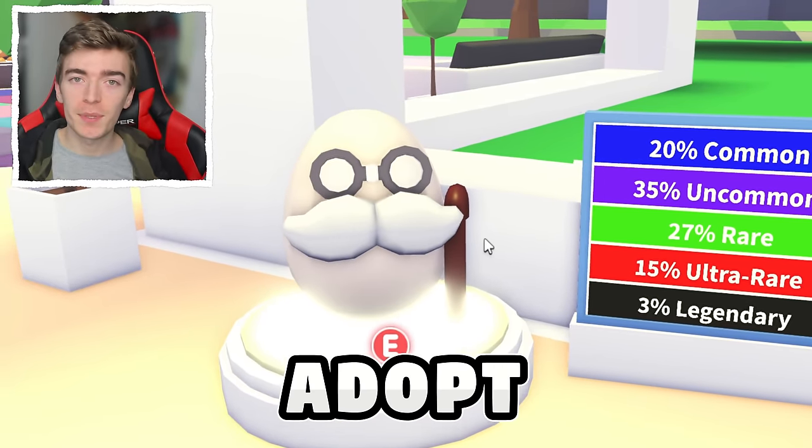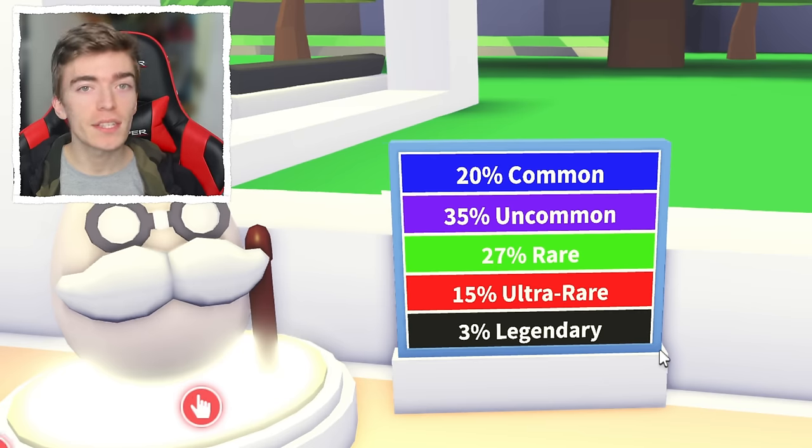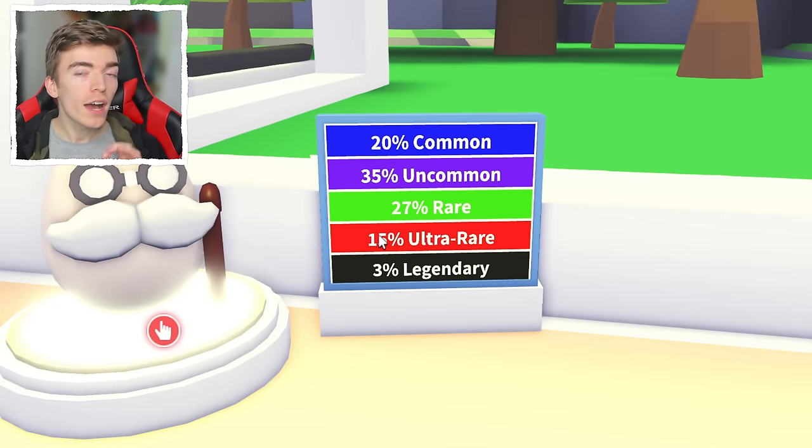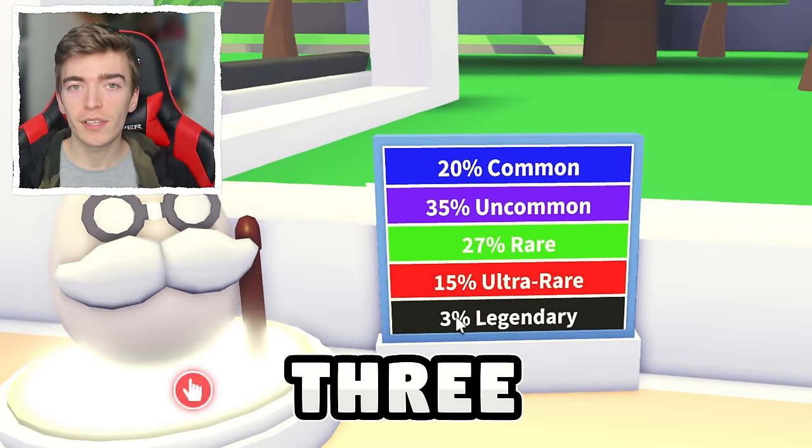Hatching 100 retired eggs in Adopt Me. The retired egg costs 600 bucks with a 3% chance of a legendary and a very high 15% chance of an ultra rare. By opening all 100 we should get 3 legendaries.